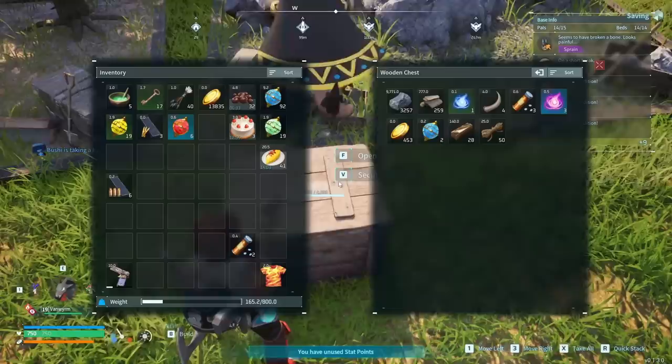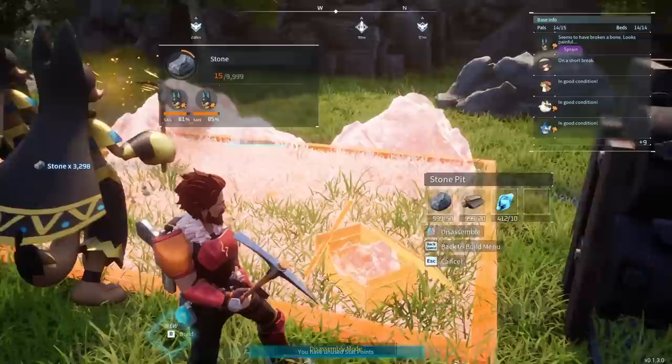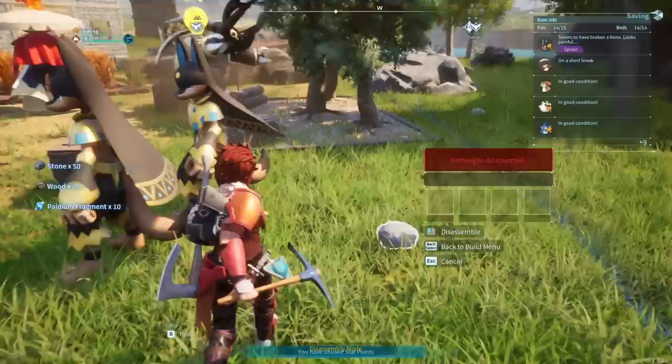Nobody wants to help me. Hey, you guys come over here - help me build gunpowder. Why does nobody want to help me build gunpowder? We literally have 3,000 rocks in here. Mr. Anubis, I know you're really good at working and stuff, but let's go ahead and delete that anyway. Now you guys go to real work.